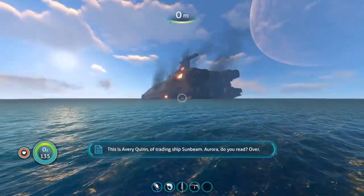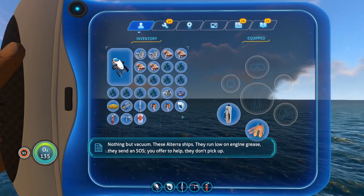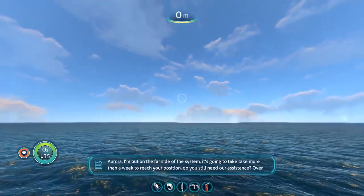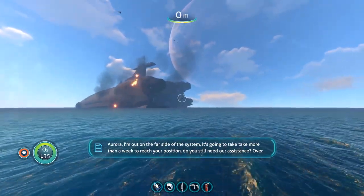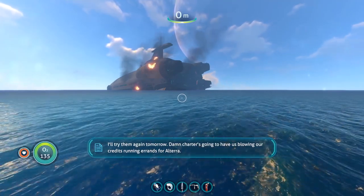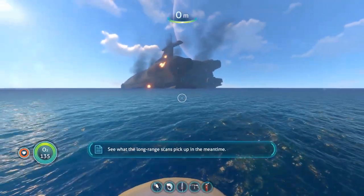This is Avery Quinn of Trading Ship Sunbeam. 'Aurora, do you read? Over. Nothing but vacuum. These Altera ships — they run low on engine grease, send an SOS, you offer help, they don't pick up. Aurora, I'm out on the far side of the system. It's going to take more than a week to reach your position. Do you still need our assistance? Over. I'll try them again tomorrow.' So the Sunbeam might be coming to rescue us — that'll be useful.